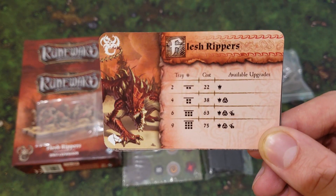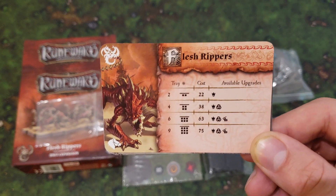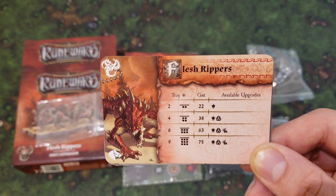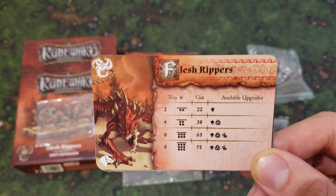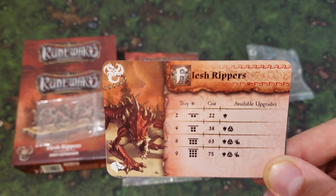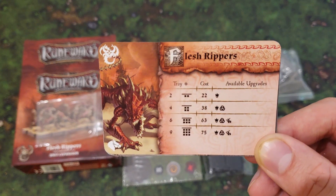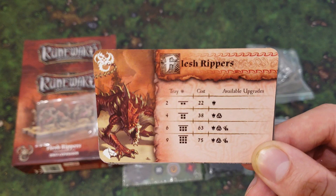You can run these guys in a nine block, which is actually pretty interesting, because the only other unit that can do that is the Oathsworn, as far as cavalry goes. The Leonks can have a maximum of six in a column shape, and the Death Knights are the same — six in a column shape. So with these guys you can get three threat, three deep, which is pretty terrifying. A true pack you could run with them.